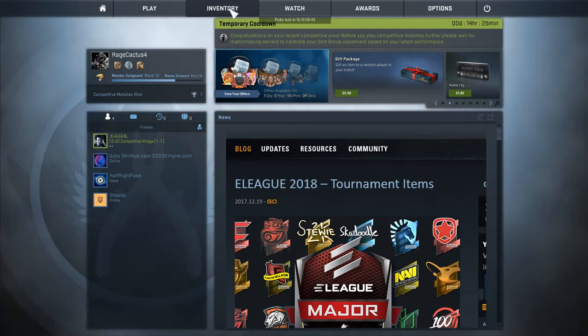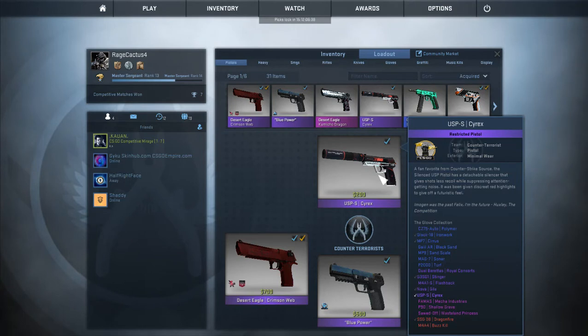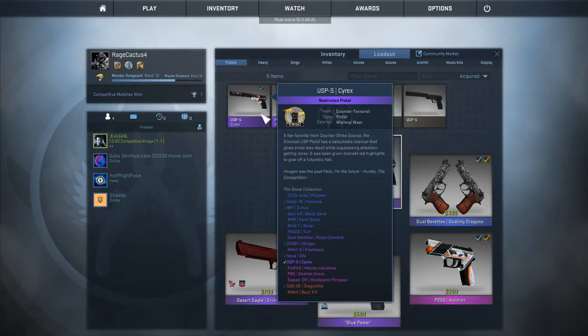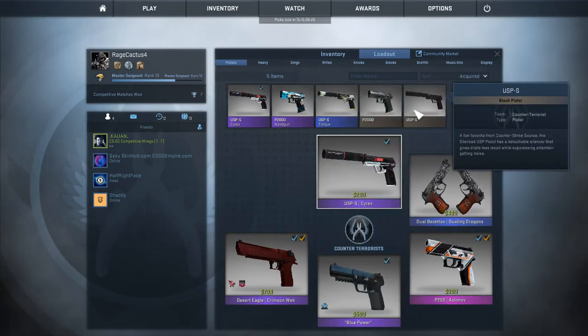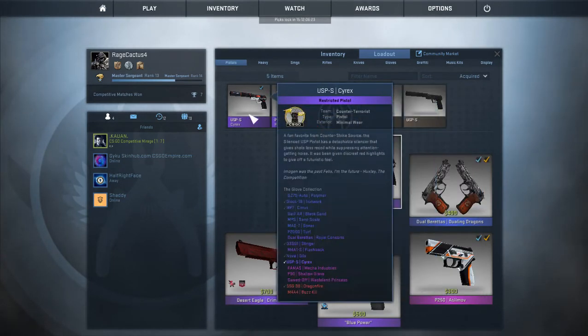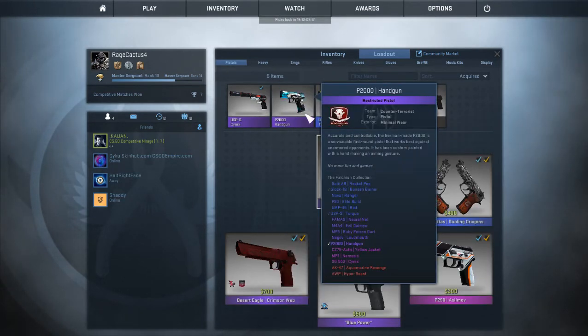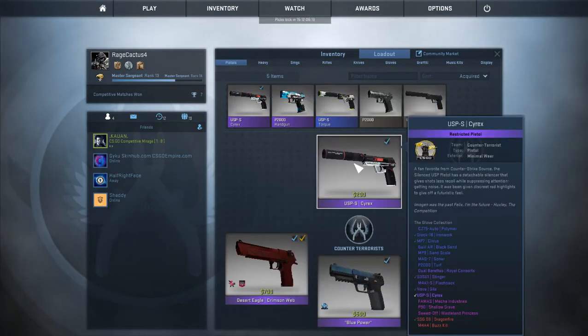First of all, on the CT side, we have the USP. My USP isn't very good — it's the USP Cyrex. For the P2000, I have the Handgun, and neither of those are really good. I want a better USP but honestly there isn't much that I like — they all kind of look the same style.